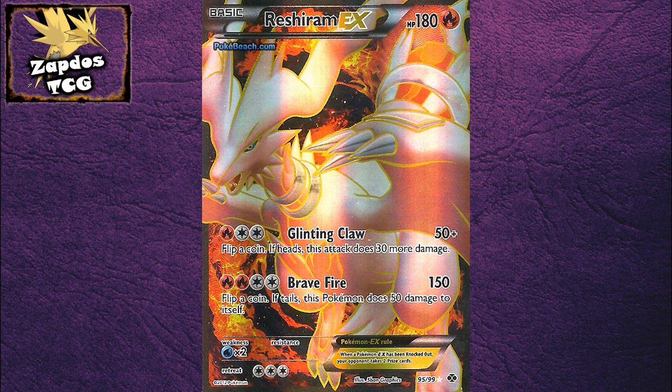But the second attack is way better — it deals 150 damage, a massive amount of damage for only two Fire Energy and a Double Colorless Energy. The bad thing about that attack is you flip a coin, and if tails, you deal 50 damage to yourself.